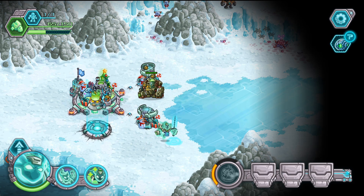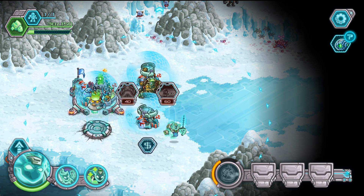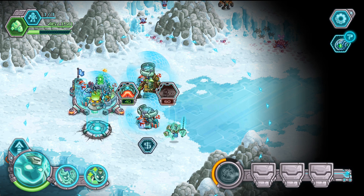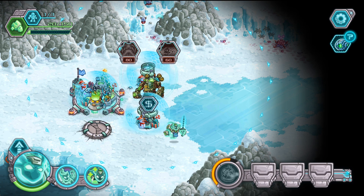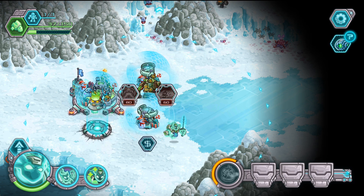We need a shield — at least get the second shield — and get one upgrade for your turret. We also need the insta-kill skill, and then we can proceed further.